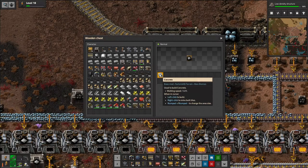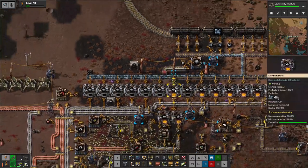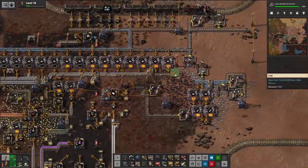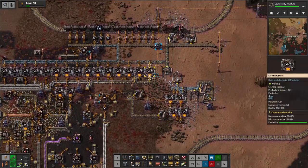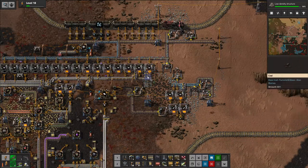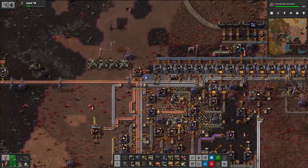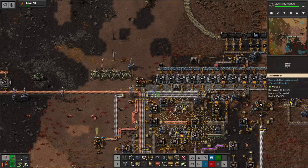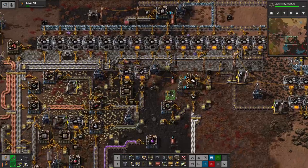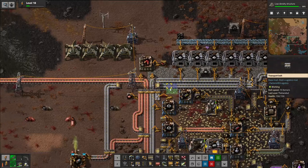140% walk speed — to be fair, the stone brick itself is 130. So I should probably have some of these down at this point. I'll be like — oh, now you want things to go faster. Look, leave me alone. Yes, I should put some down and use it — I don't deny this. It would make everything faster because you definitely still move faster on the concrete. Can't deny that.